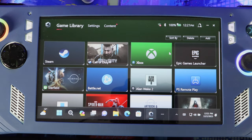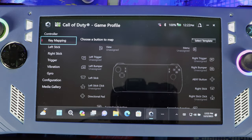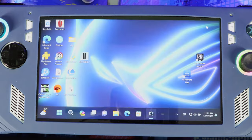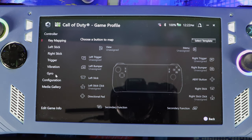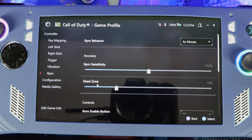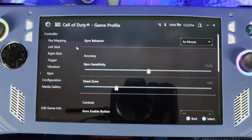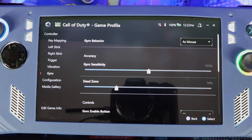Now let me show you how to do it for each game. Highlight the game and press X — it brings you inside the game profile. Go all the way down to Gyro. When you get here, you'll see all the options: sensitivity, dead zone, and smoothing. Out of the box it'll be set low, so you set it to your liking. The dead zone is important — when moving the device, certain positions won't register, and this setting helps negate that.